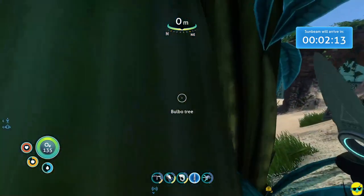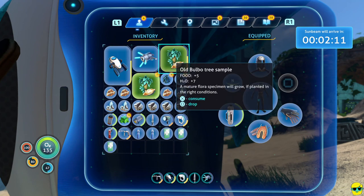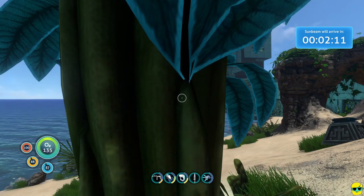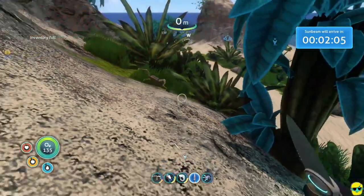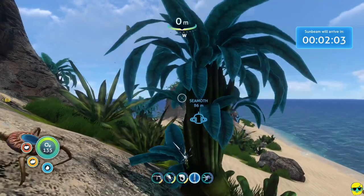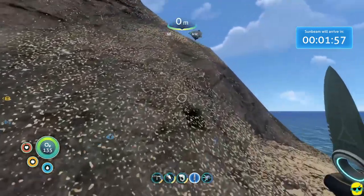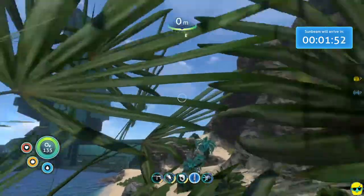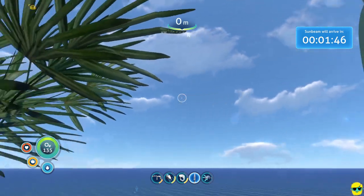While we're waiting, let's chop this bulbo tree. If you grow your own bulbo tree, you can see how it gives you food and water — you eat it and you're getting both food and water. It's phenomenal. You can keep chopping it and get a bunch before it's gone. Oh — something is hitting us, a crab creature. I don't want to fight it — I want to get to a good place to watch the Sunbeam break atmosphere.